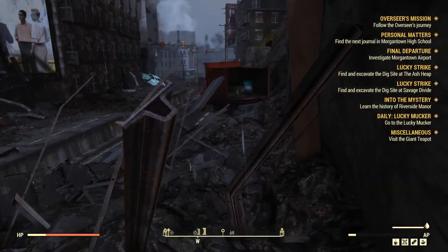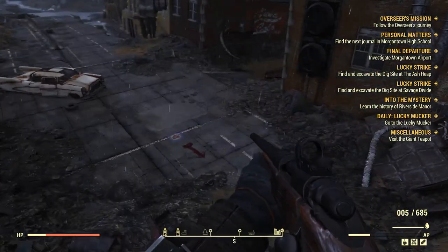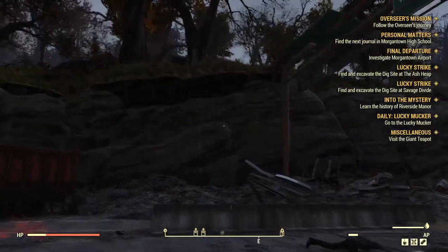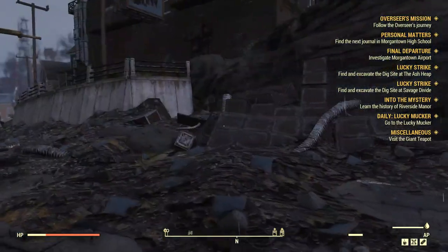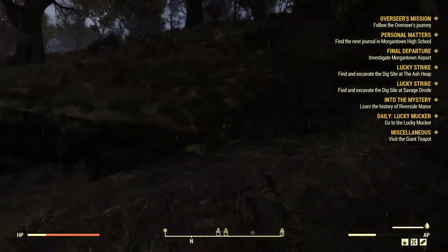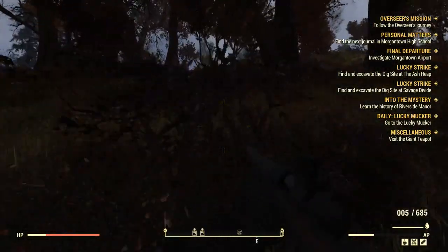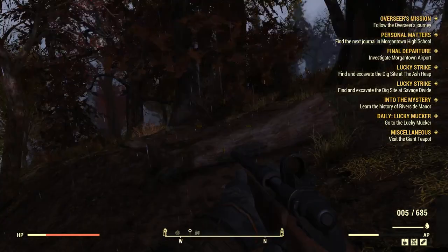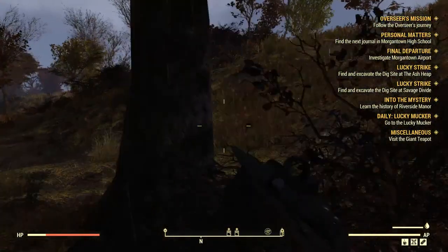What the hell? Oh, it's the truck — that makes more sense. I want to go up there. Can I apparently take over that airport? I'm curious what's there for materials. If there's nothing else, I can just take it over to get a stash box there so I don't have to go all the way back home.